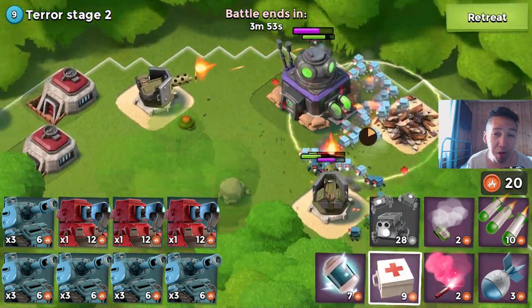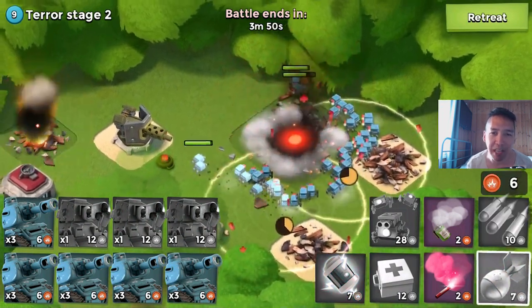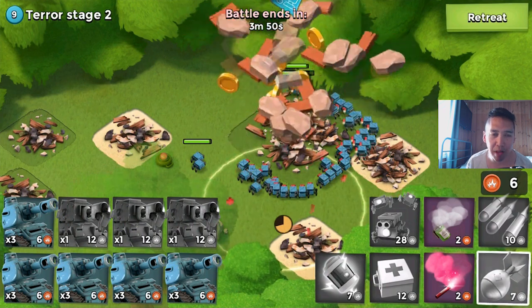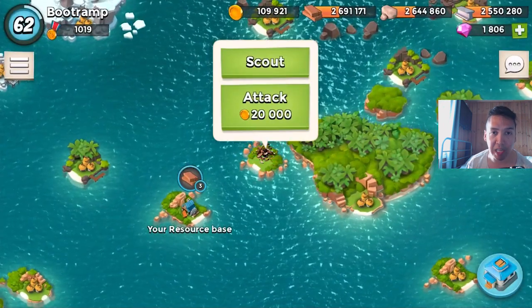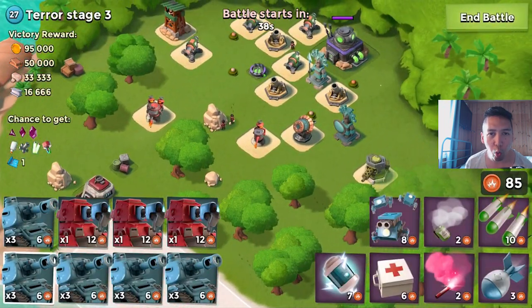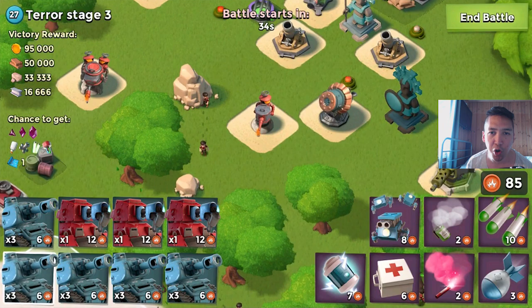My critters are just swarming the whole thing, attacking the machine gun and the HQ — down it goes. No prototype modules again. I'm always like, what will I get? My eyes light up wondering if I'll get a prototype module. Let's see what we get in stage 3 right now.